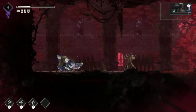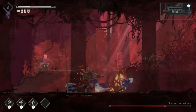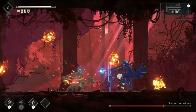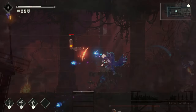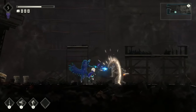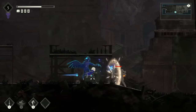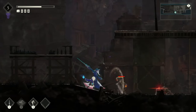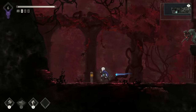Overall, the early access shows that Ender Magnolia has improved on almost every aspect from Ender Lilies: the map, combat, NPCs, and so on. I'm really happy with the direction this is going and now we just have to wait for the full release. I don't think I'm going to keep playing as they release mini updates to the early access — I'd rather just jump into the full game. If you want to check out the early access, I'll leave a link in the description on Steam.